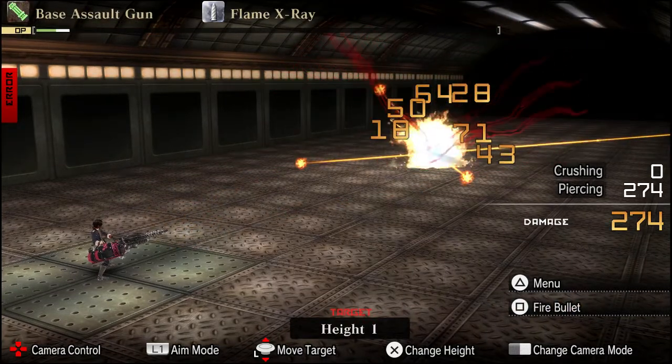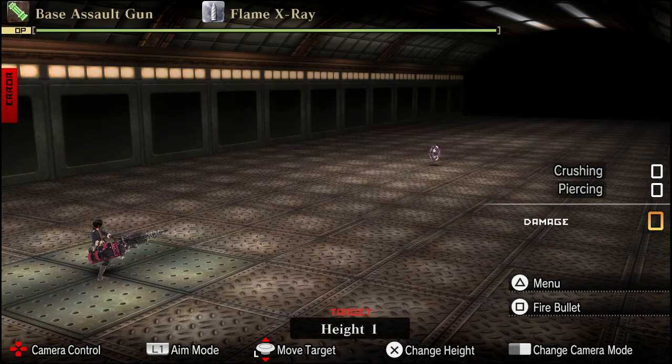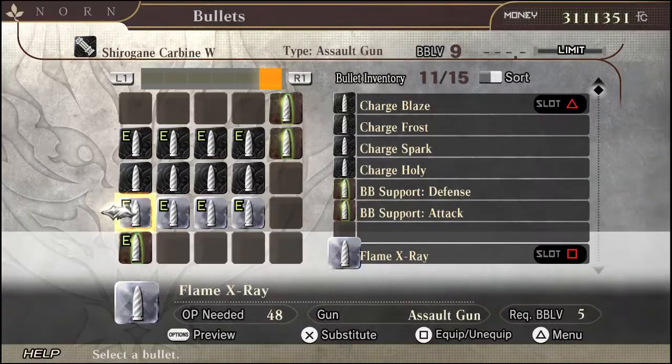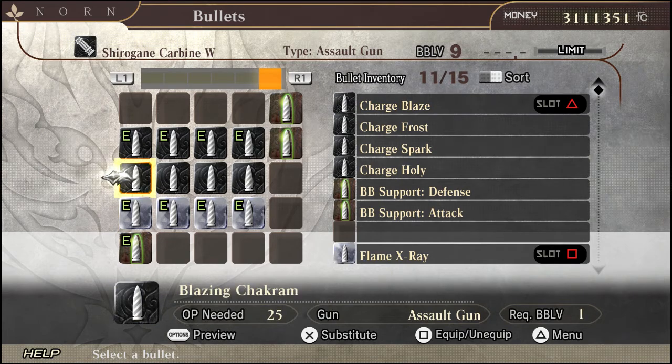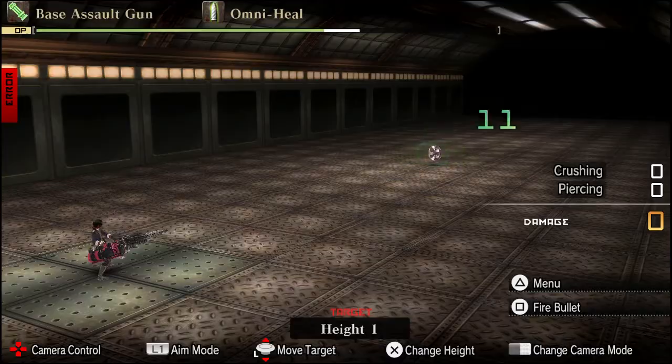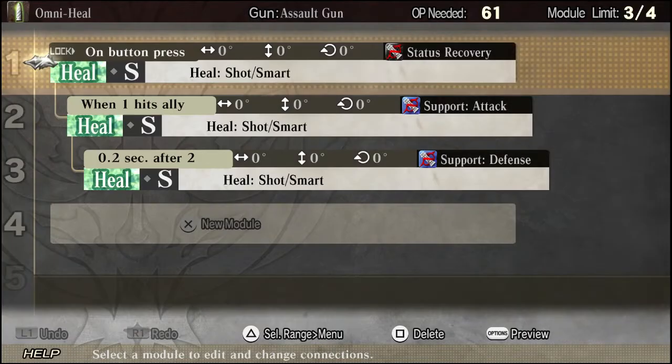I did try to do the math in my head, but the stats and whether it's reinforced or not, or just the natural affinity of the weapon, does change the numbers around. Like I said at the beginning, results will vary. That will just about do it for the assault weapon. I'm also showing off an omni-healing bullet I did make — it's just a status recovery with attack and defense buffs and the blood chips available.